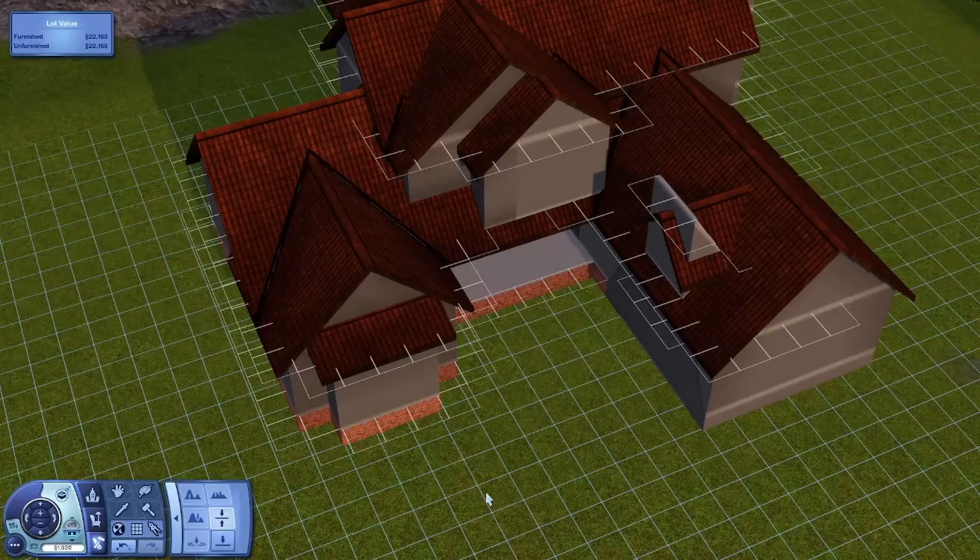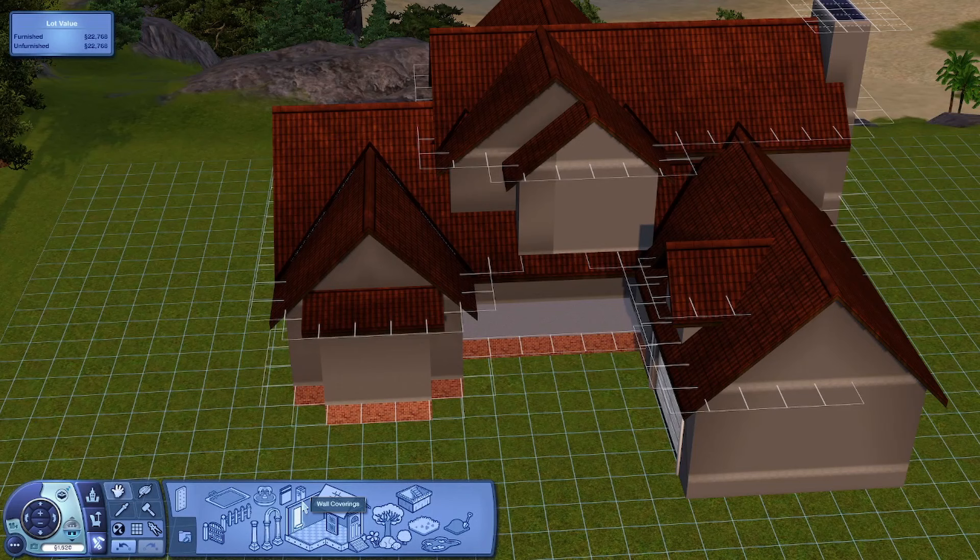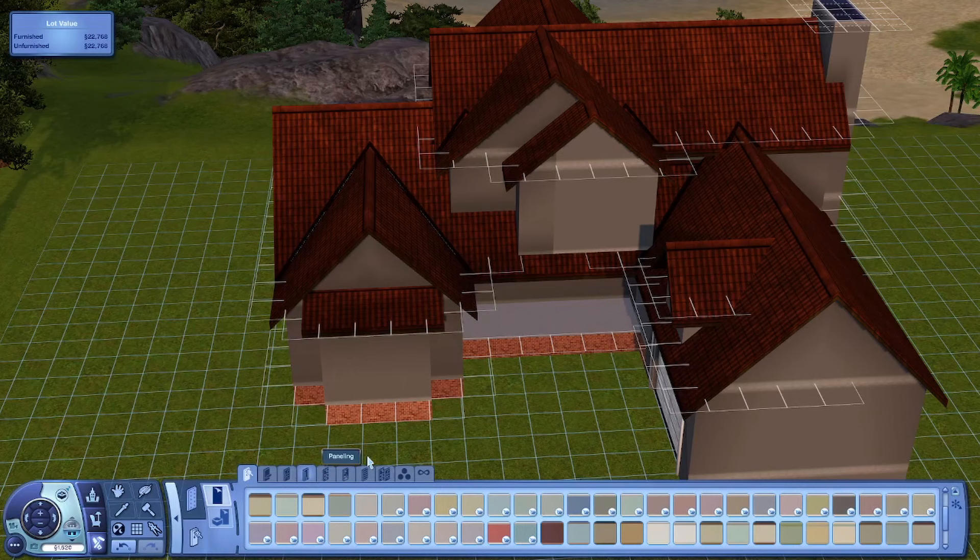Anyway, this house is called Bridgeland. We're finally getting into the build. It is a beautiful home. I really like it. I love the garden, I love the garage and the way it's at the side of the house. I'm really happy with it. It is, of course, up for download for you down below. And I don't remember much about it, but you will see it as it goes on.